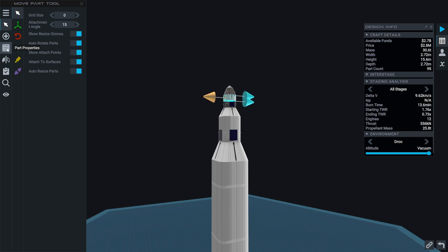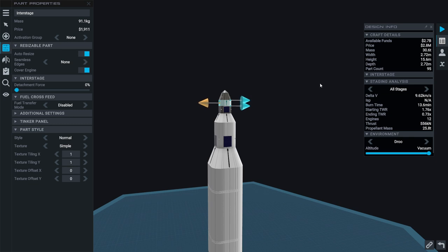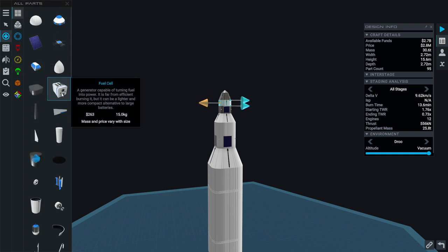Jupiter orbit being five times away from the Sun as Earth orbit — assuming that's the same relationship between Tittos and Dru — means we get 25 times less solar input. But we don't really use that much power either. There is a fuel cell option though.